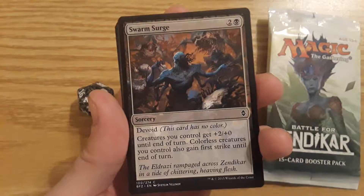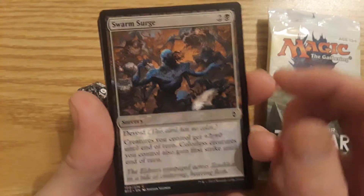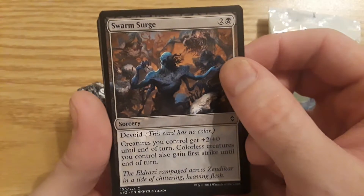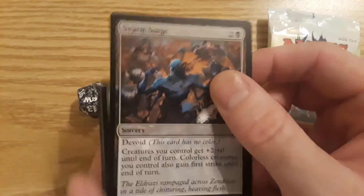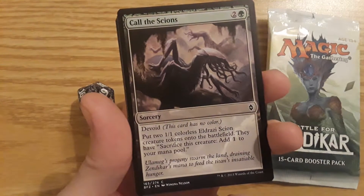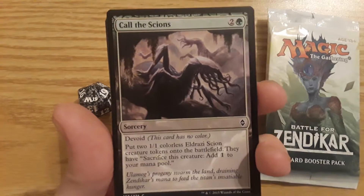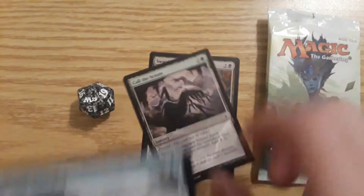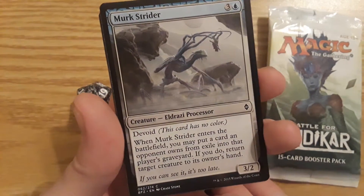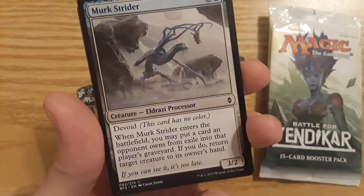First card is Swarm Surge. Devoid creatures you control get plus two plus zero until end of turn, and colorless creatures you control gain first strike until end of turn. Call of the Scions — it's another sorcery, you can see what it does. Merc Strider, a 3-2 Eldrazi processor with Devoid. A lot of text — I'll let you read it.